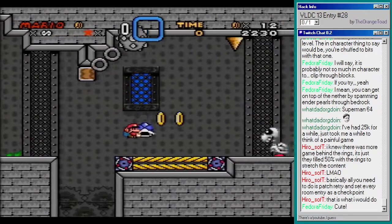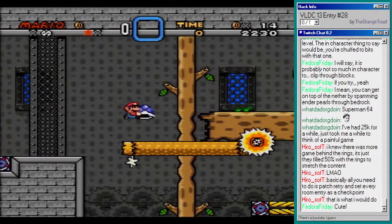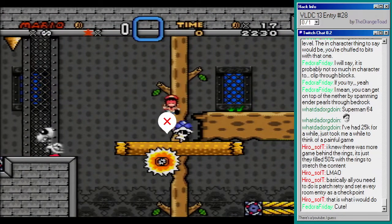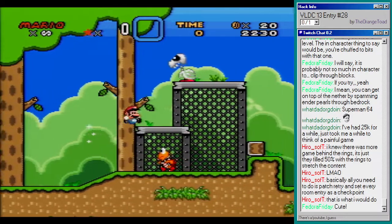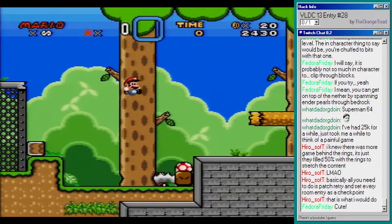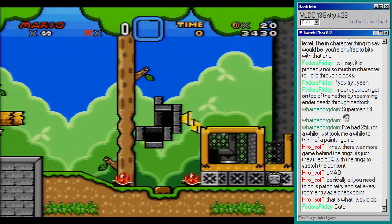Really cute, isn't it. I do like it when people try to make things out of vanilla resources like that. There was that train level — don't jump on the leaves — there were a lot of trains in it. This one is a bit rougher than the trains were, but it's still really cute.